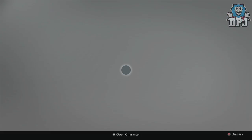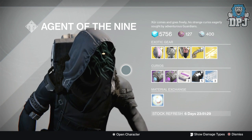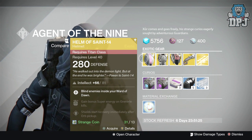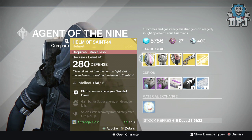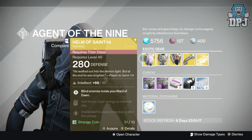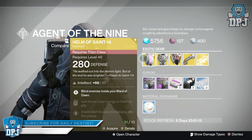For the Titan we have the Helm of Saint-14, costing 13 Strange Coins, offering 280 defense and 81 Intellect. Mods are: blind enemies inside your Ward of Dawn, gain bonus Super energy on grenade kills, and shield starts recovery immediately after orb pickup.